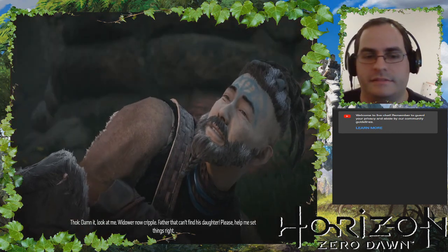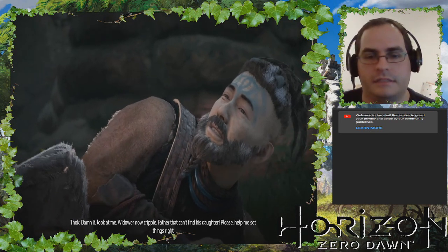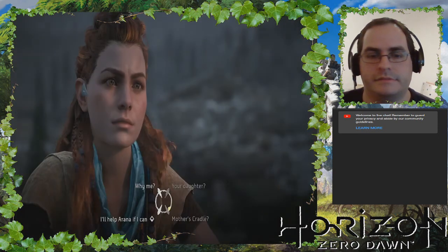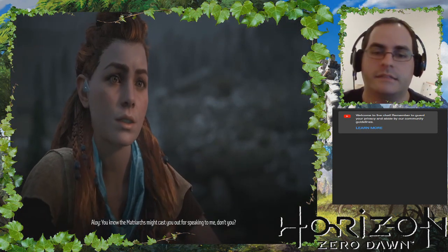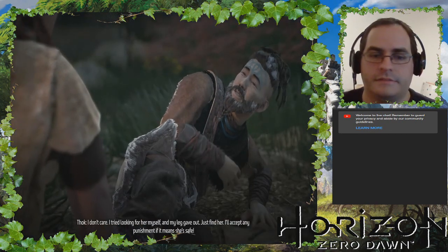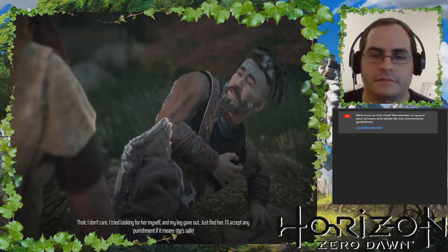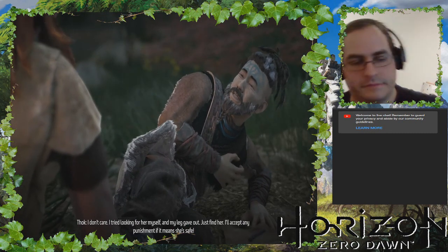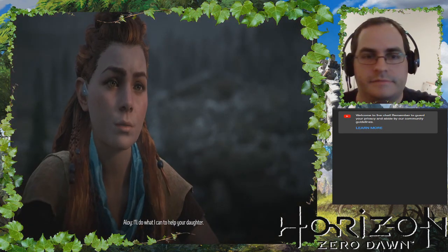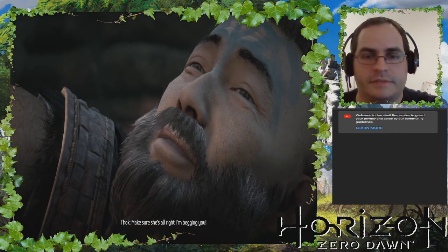'Damn it — look at me. A widower, now a cripple, a father that can't find his daughter. Please, help me set things right.' 'You know the matriarchs might cast you out for speaking to me, don't you?' 'I don't care — I tried looking for her myself and my leg gave out. Just find her — I'll accept any punishment if it means she's safe.' That's a father for you. 'I'll do what I can to help your daughter — make sure she's all right.' That was a big close-up.